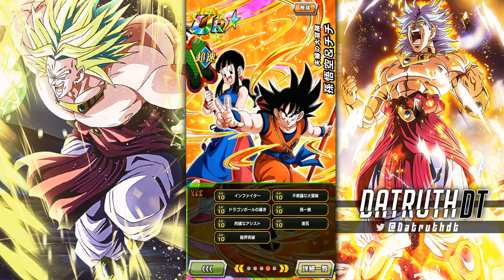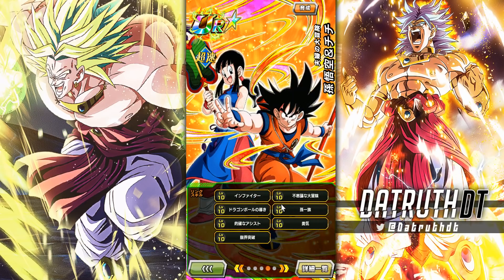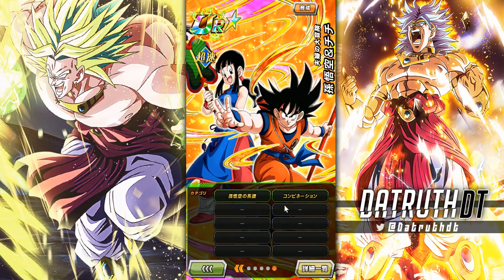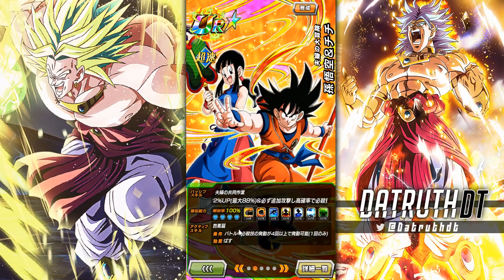What were they thinking? After the link level update, links are so important. This unit can do stuff for sure, but you're immediately getting hurt by these links. Why would you run this on Goku Family when you could just run any of the busted Gokus and be good to go?